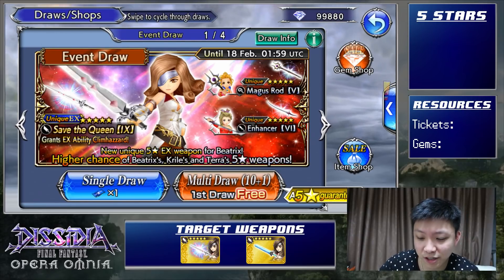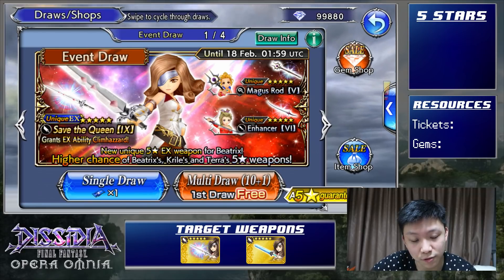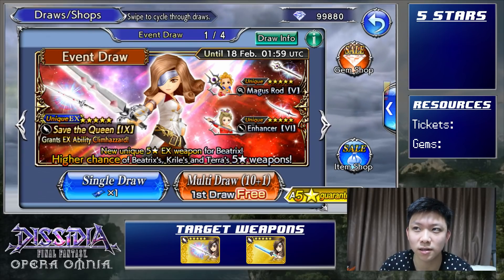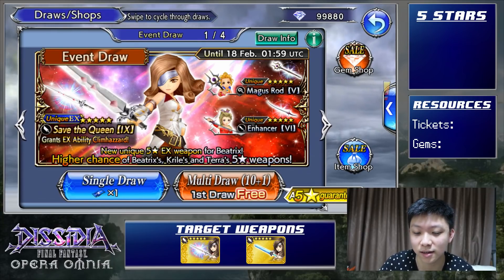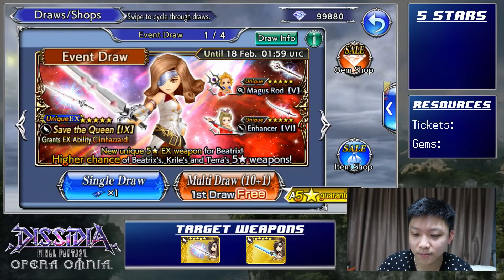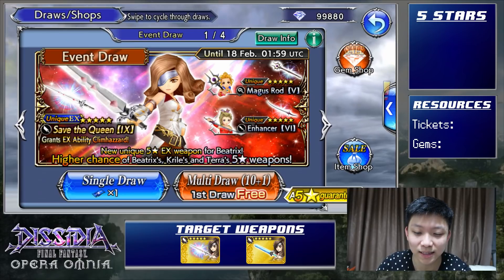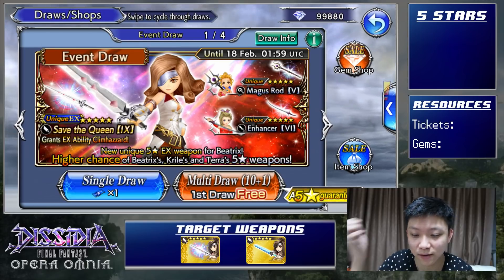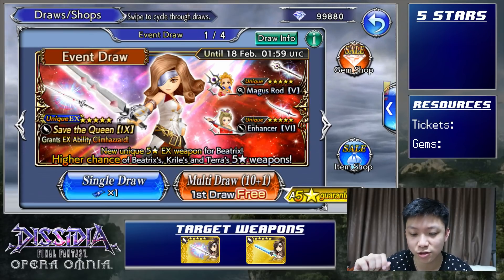Very graciously, our first multi-draw is free, so thank you for that. I think it's part of the anniversary. She'll probably be released later on JP, but I'm not sure yet because JP had their monthly calendar and it didn't have Beatrix in it, so for now she's a global exclusive character. Unfortunately for this banner I already have everything for Terra and I don't really need anything for Krill's, so we're not going to go too hard on this banner — maybe a few pulls. I did save up gems for characters that I like, so let's get into it.